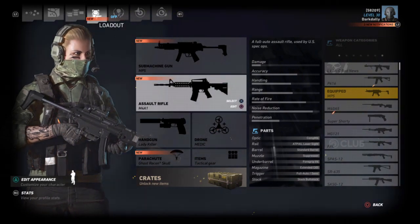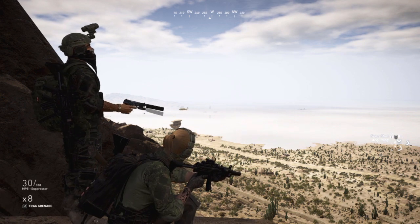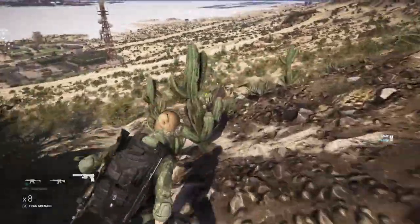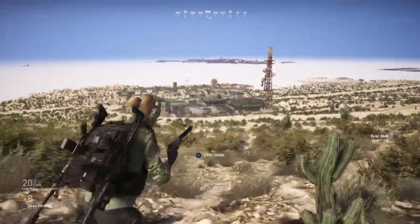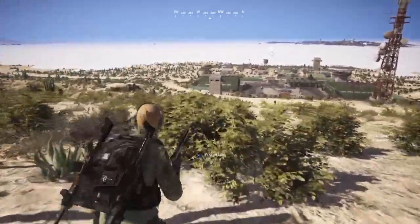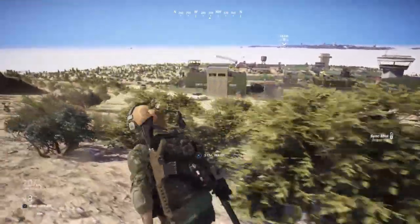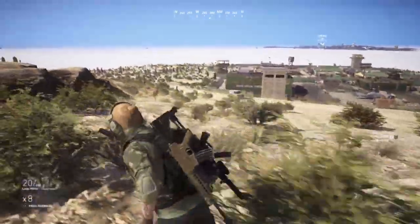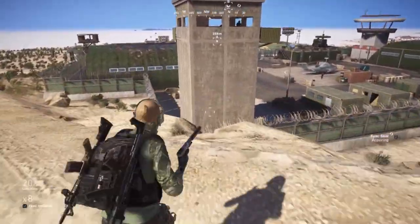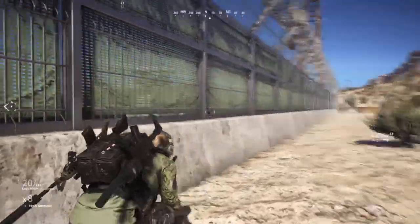Now I want to test the loadout. Fair warning — I'm very bad at stealth; I'm a loud player by nature. Moving in with the pistol, our goal is close quarters stealth with melee whenever possible. I'm heading toward a foot entrance and circling around south to avoid line of sight with the sniper. Closing up on the wall so he can't see me, then moving up toward the tower once he looks away.